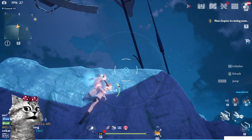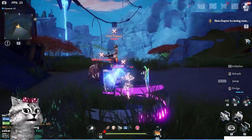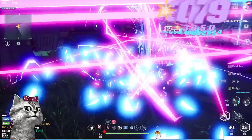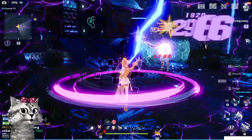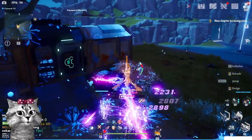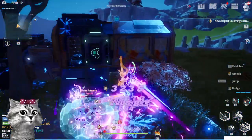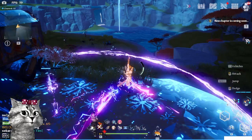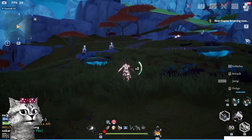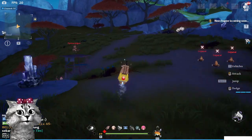I'll use my jetpack and then jump from one island to the next. Here is our second target, so all I have to do is just kill it. After killing the second monster, all I have to do is ride my vehicle and then go to the third and last location.